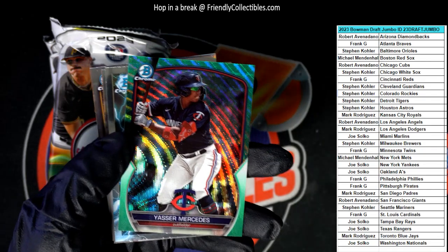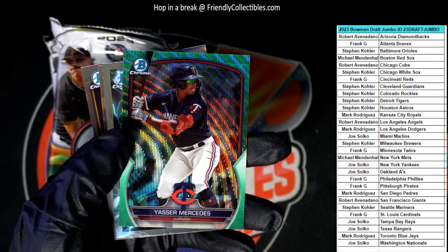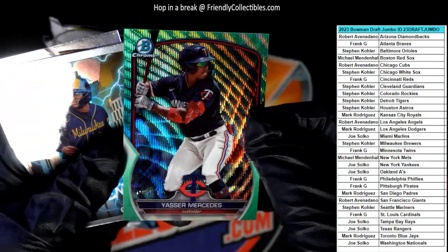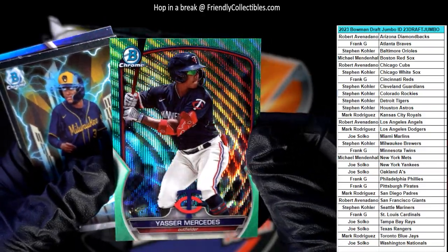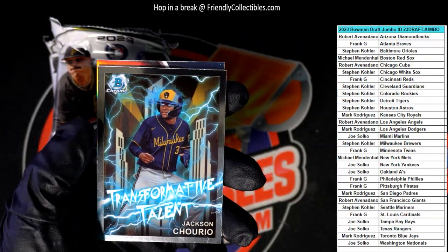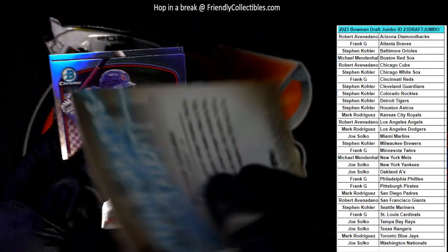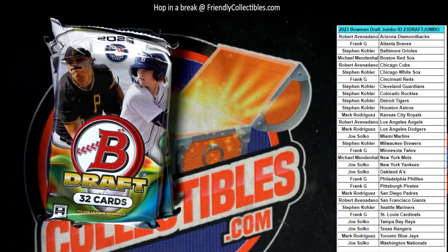Another Mercedes — we've seen him quite a bit in this box. Minnesota Twins, Frank G, coming your way, numbered 92 of 125. Then we have a Jackson Chorio for Milwaukee — Steven K, Transformative Talent coming out to you. Two packs left — are they going to give us a Bowman Glass?